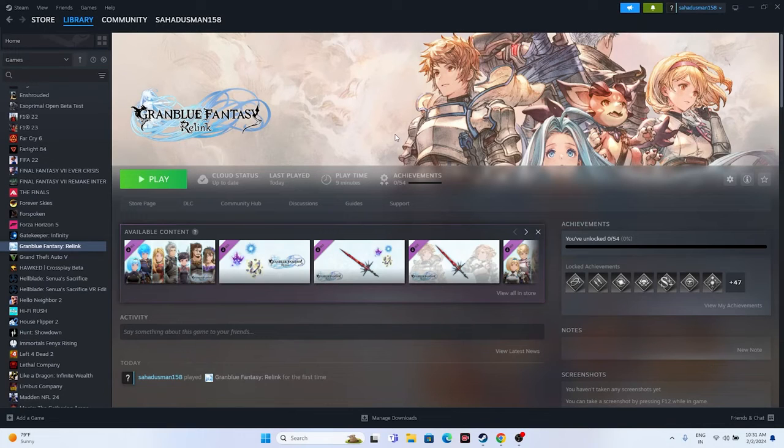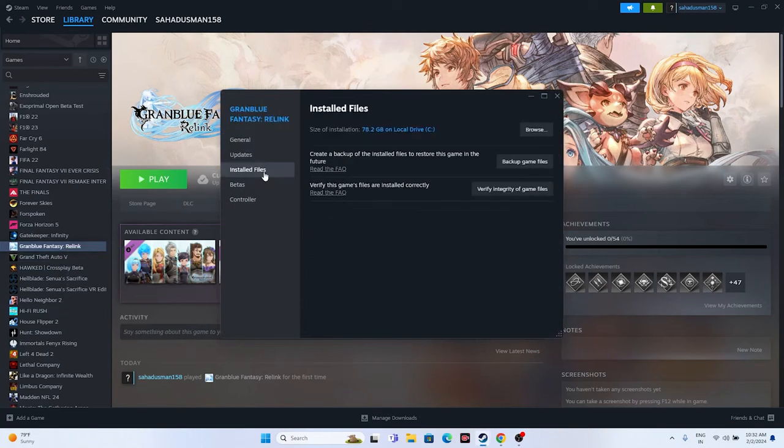The final step is to verify the integrity of game files, which is very important. In Steam, right-click the game, go to Properties, Installed Files, and click 'Verify integrity of game files.' This will cross-check every file of the game, and if any files are corrupted or missing, they will be fixed. Wait for it to reach 100% and the issues should be resolved.